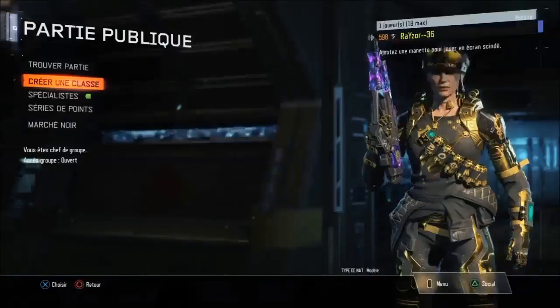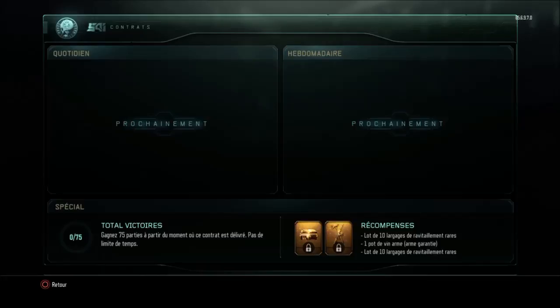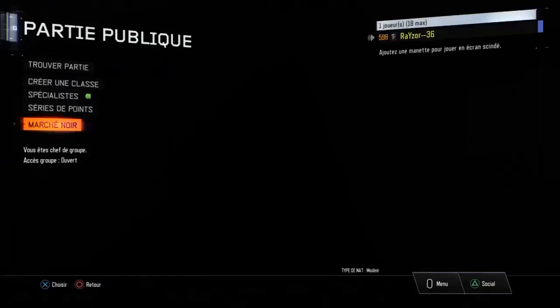Au niveau des patchs, quand vous allez dans les contrats dans le marché noir, vous avez des défis. Le défi de cette semaine, c'est gagner 75 parties à partir du moment où ce contrat est délivré. Il n'y a pas de limite de temps pour ce défi. Une fois que vous avez fait les 75 parties, vous ouvrez vos récompenses : un lot de 10 largages de ravitaillement rares, soit 300 clés de cryptage en équivalent, un pot de 20 armes — un largage où vous êtes obligé d'avoir une arme — et un autre lot de 10 largages de ravitaillement rares.